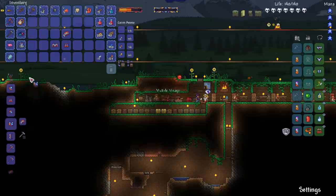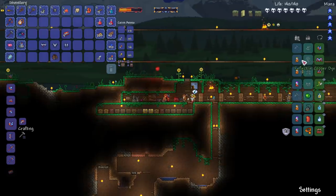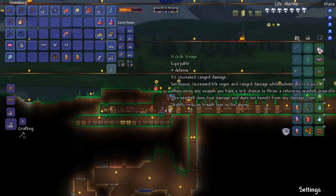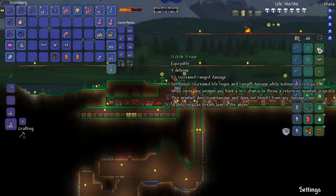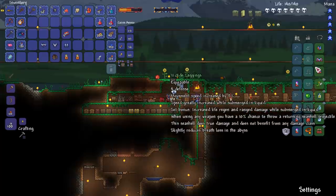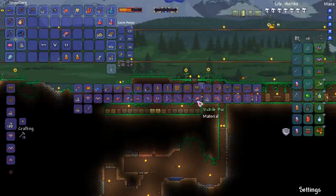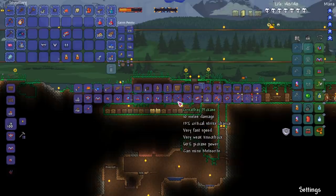We're gonna get rid of the old orange thing because I think this Vic Tide armor is just all around really cool — it's like ears or horns. Increases life regeneration while submerged — okay that's not that good. The ranged set throws a seashell projectile that deals true damage and slightly reduces breath loss in the abyss. I'm not gonna go into the abyss! But yeah, that's pretty good. The defense is a little bit less but it might still be better because of the other benefits. Shipton has arrived.